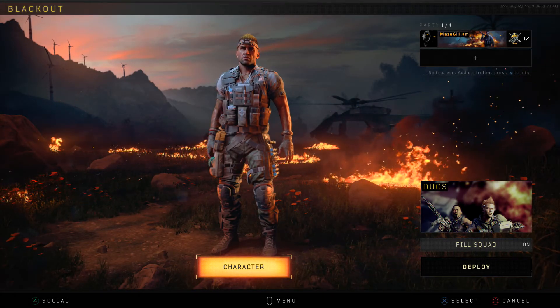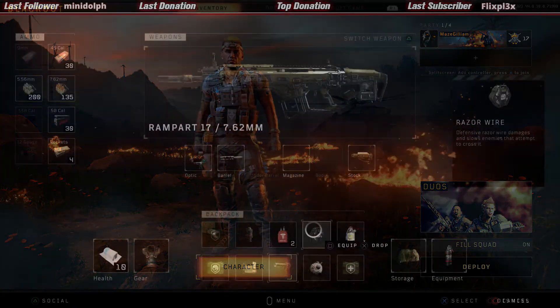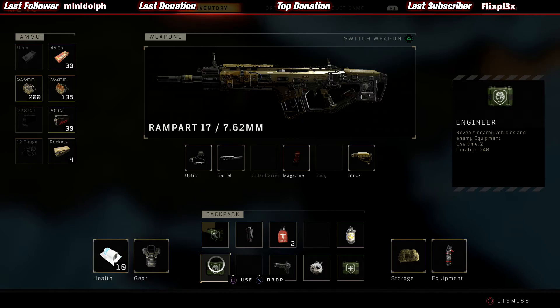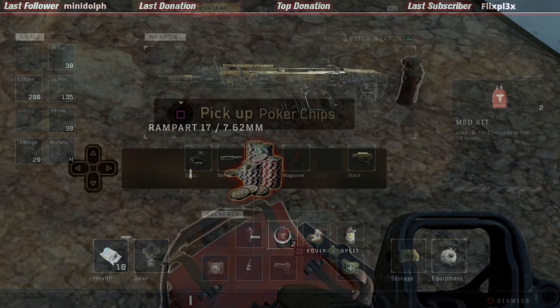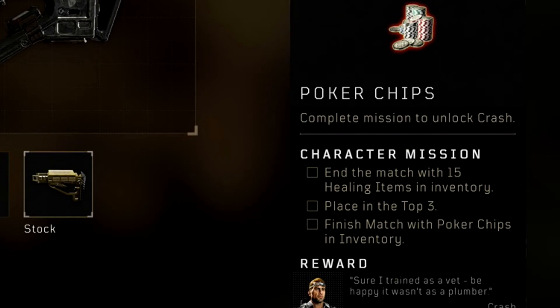What's going on everyone, it's Maize, and in this video today I'm going to show you how to unlock Crash in Blackout. He is by far the hardest specialist to unlock so far in Blackout. What you need to do to unlock him is find poker chips and medic bags. Medic bags can be found all around the Blackout map. Once you find the poker chips and the medic bag, it'll unlock the character mission to unlock Crash.